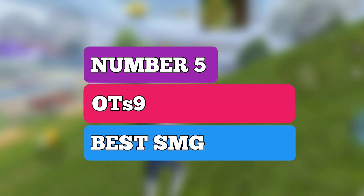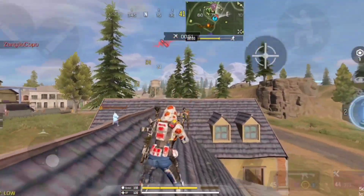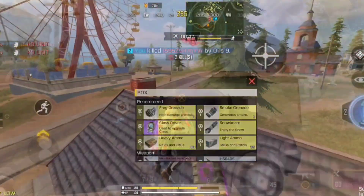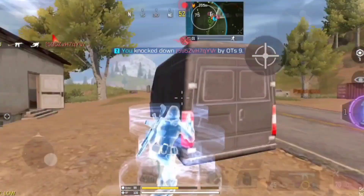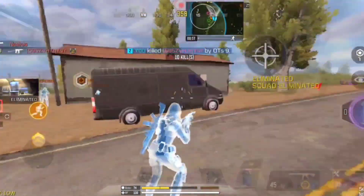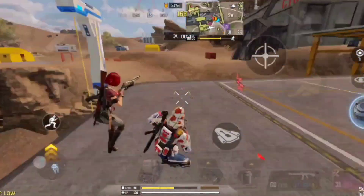Starting at number 5 spot, we have OTS-9. The OTS-9 is a quick-fire submachine gun with high mobility and extremely fast killing time with good fire rate. The OTS-9 has the lowest sprint-to-fire delay compared to other SMGs in the game. The movement speed is also increased, allowing you to dodge enemy bullets more efficiently, making the gun extremely deadly and fun to use.